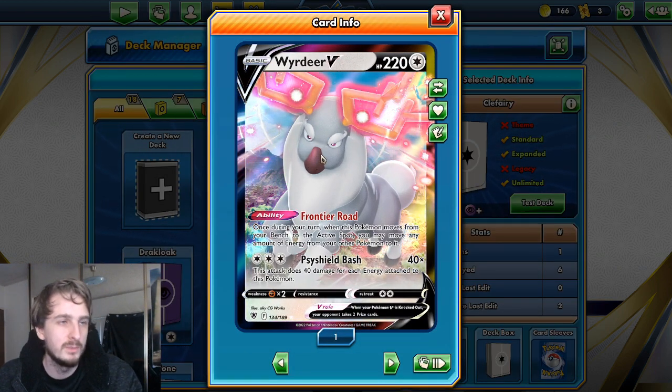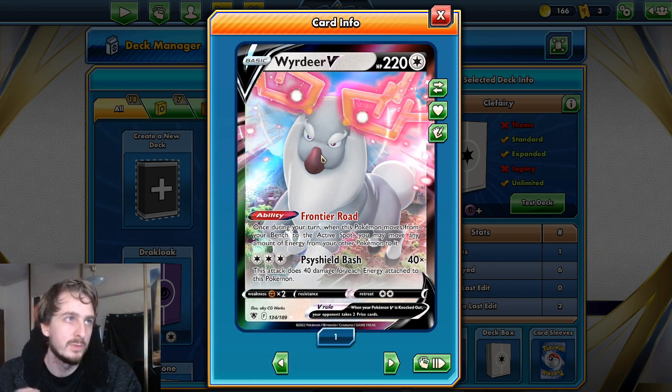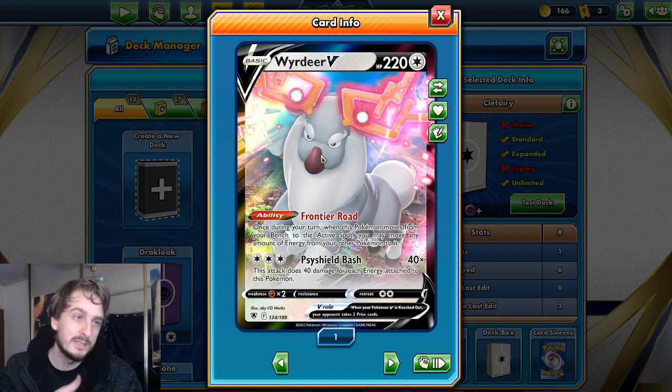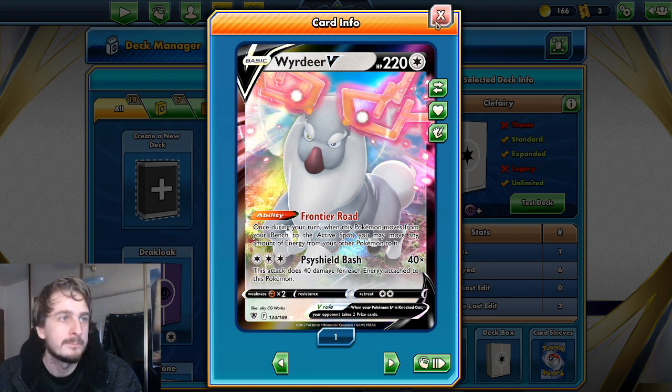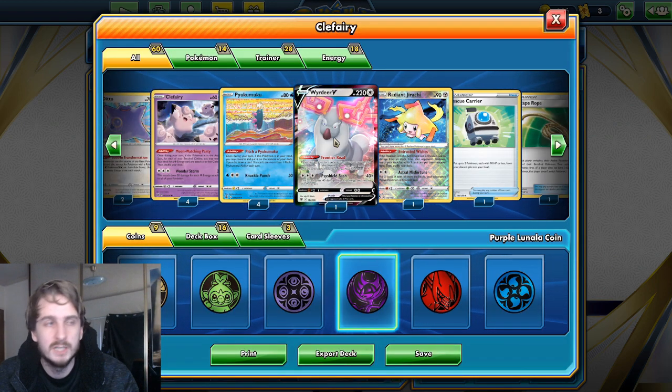This card — if one of my Clefairy is knocked out, I can move Weirdeer to the active spot. It becomes my battling Pokémon and I put all of my psychic energy onto it to make it do a bunch of damage. It's more like the final ace in the hole.